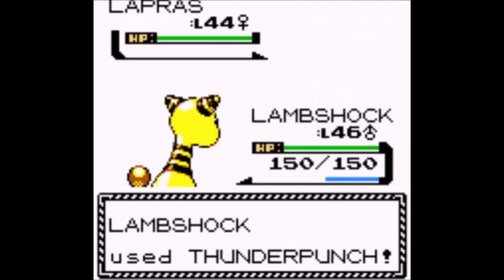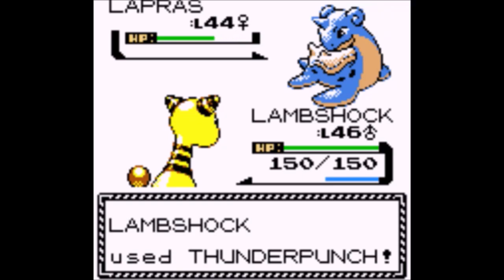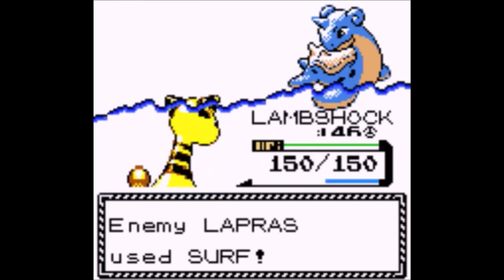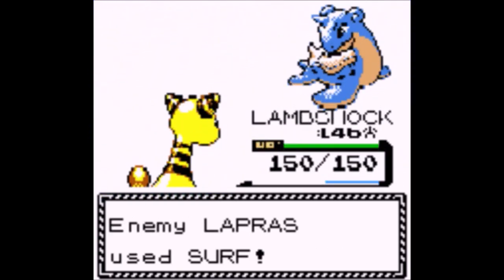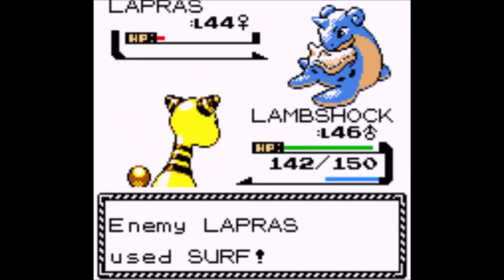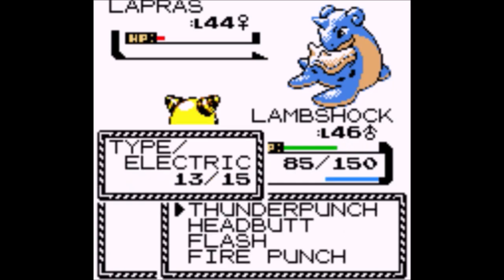For the OU tier, there's Amoonguss, Armarouge, Camerupt, Raging Bolt, Frillem, Ceruledge. Ceruledge is one of the Tera Raid Pokemon. Cinderace — and Cinderace is also one of the Tera Raids.